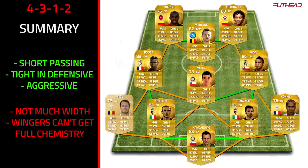As a summary for the 4-3-1-2: short passing is great, the midfield is nice and tight, and it's a very aggressive formation — once your opponent has the ball, you've always got a player very close to them. The downside is there's not much width, but you don't really score much from wide play anyway. Wingers can't get full chemistry in this formation, so right mids or right wings playing as strikers will be on 6 or 7 chemistry — but from my Road to Glory, Codrado and Royce were absolutely amazing at 7 chemistry, so that works fine.